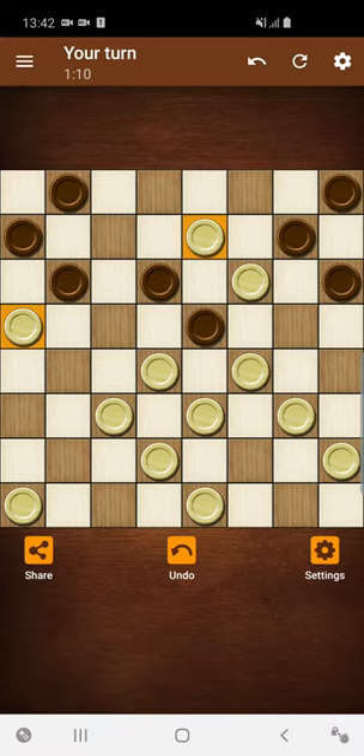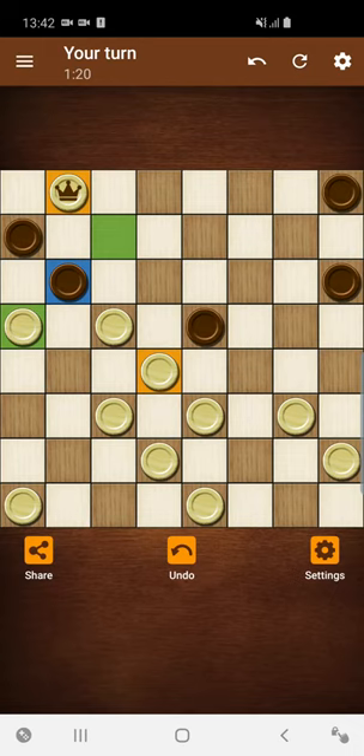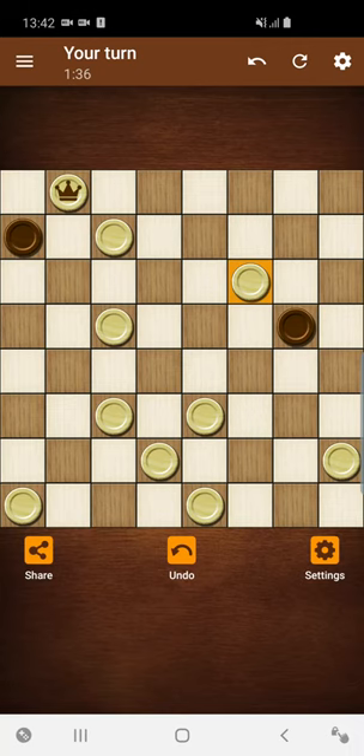I have some choice but I will capture backwards. Now I have a king. I will capture with this piece — if I capture with this one, then black can capture three pieces. I will jump here, make a simple exchange, and now you can see that the game is already over.